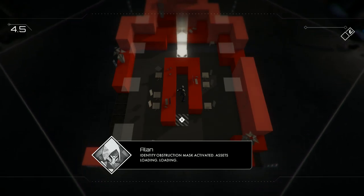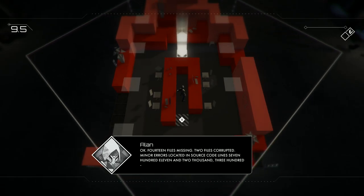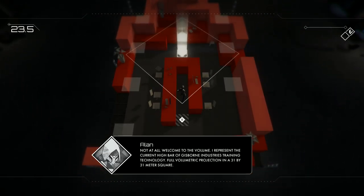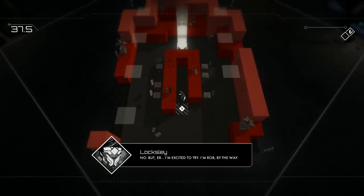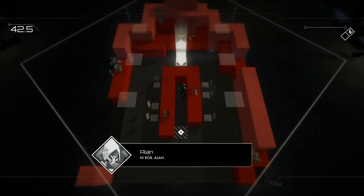This guy has a weird face. Oh shit. Now this is not good. Ostensibly our hero surrenders — this guy came over there. Three hours earlier. Hello, here we go. Identity obstruction mask activated. Assets loading. He said 'asset.'